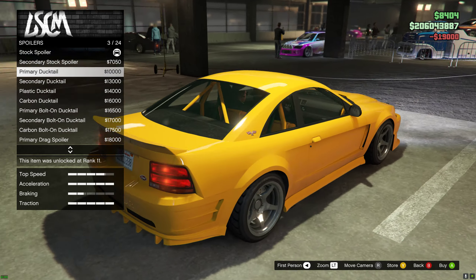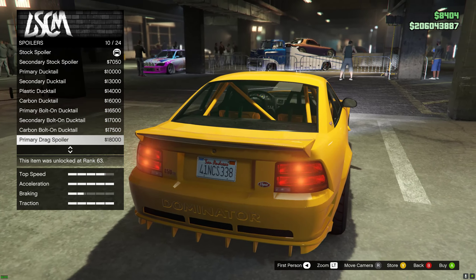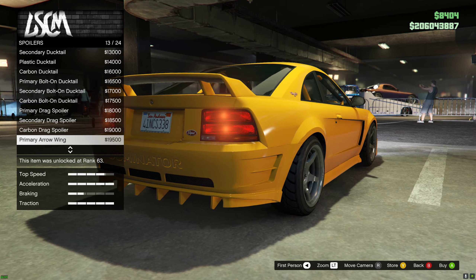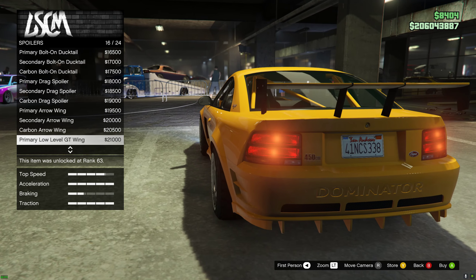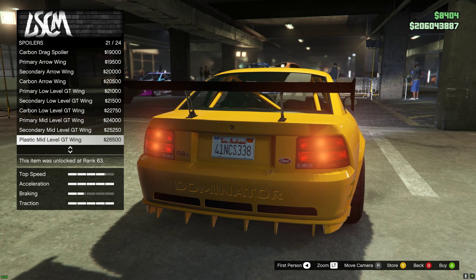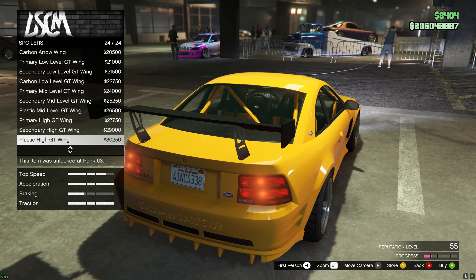Spoiler — you've got the ducktail, bolt-on, track that makes it look like a Saleen Mustang, arrow wing, then the standard GT wing, mid-level and slightly wider, roof high — pretty much racing spec. And that's it.